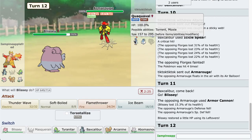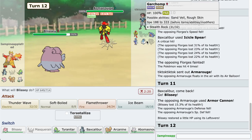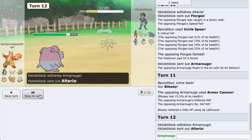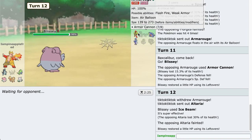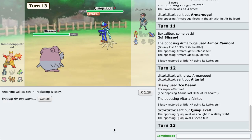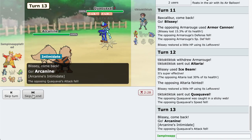We could go for an Ice Beam actually. I think they're gonna switch to either the Garchomp or the Altaria. Either way I could land a freeze. Yep, down goes the Altaria. That's great. I don't think I need the Blissey against Armarouge. Let's go to the Arcanine because this is our physical tank - we can drop their attack once.